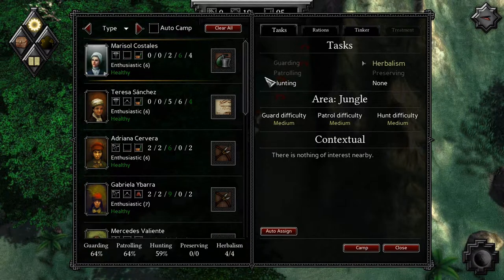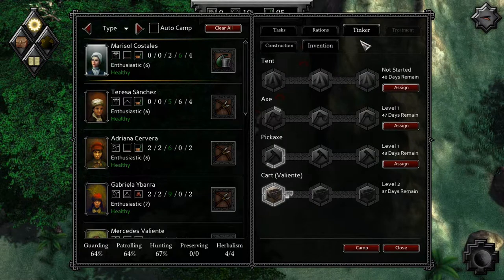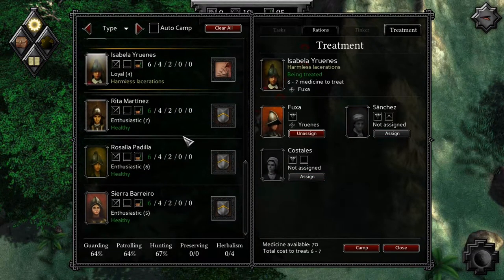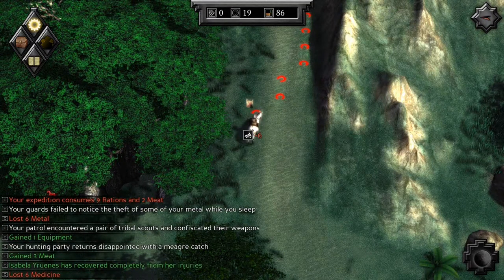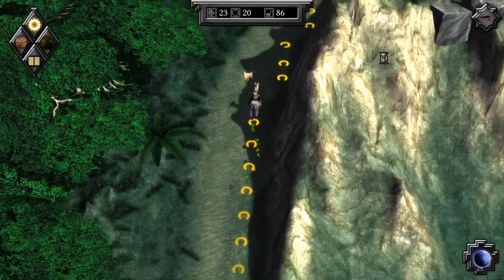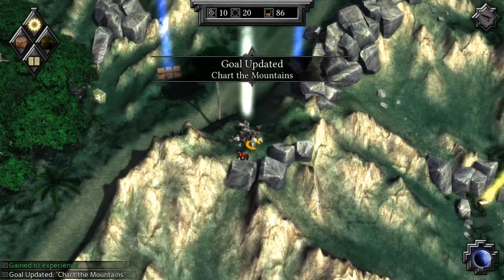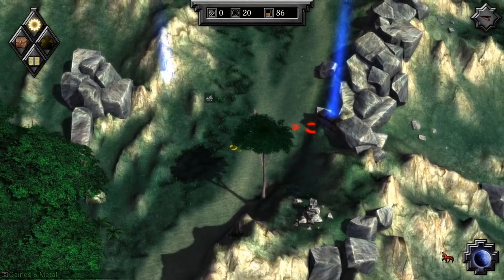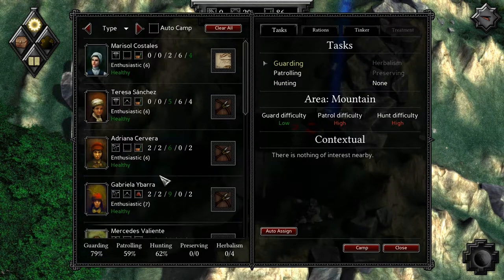Let's have you do some hunting because I helped her get a little boost so she's going to be helpful — she's almost as good as the regular hunters. Isabella needs a doctor, but I can do that myself. Ration-wise, I'll allocate meat and camp. We have theft of some metal which kind of sucks, but Isabella is back in action. Now let's get up to this cairn over here. I tracked the mountains, picked up a little bit more experience. Let's have Isabella do some guarding.